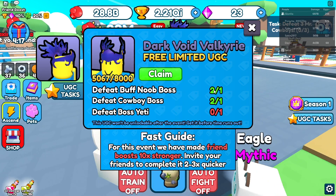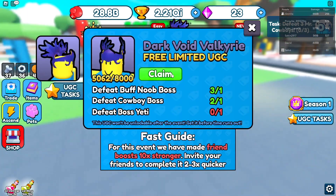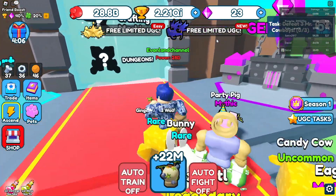Now that we've defeated the Buff Noob boss, as you can see it says that we've defeated it and it will show in green. The next step is to defeat the Cowboy boss, which seems easy but can actually be a lot more difficult if you don't do this correctly.